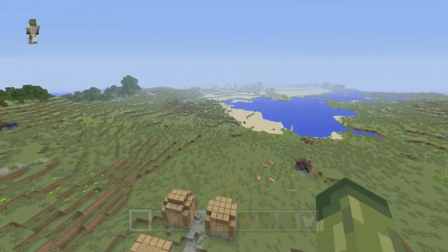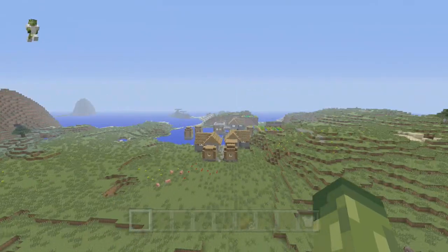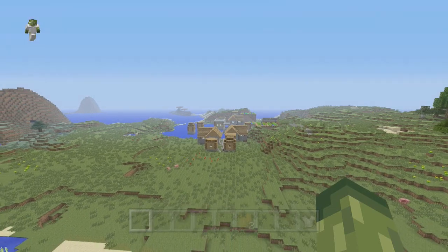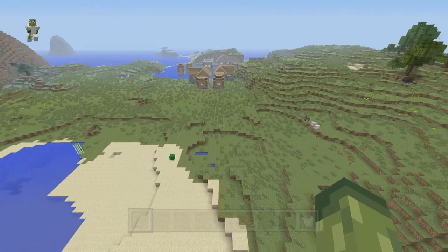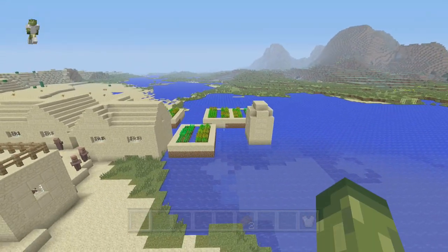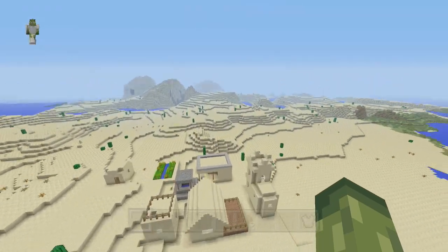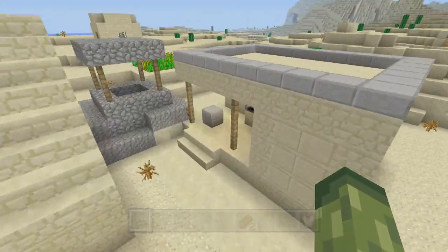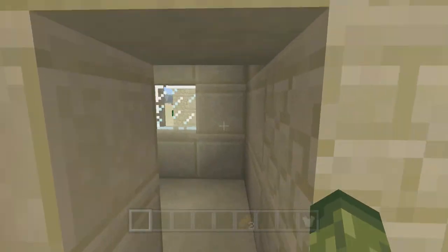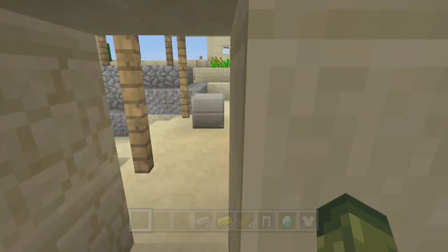So now you understand why the seed is pretty incredible. Let's head over to the other village — you split off into two directions and you can visit either one first. On Minecraft console it's quite rare to get a seed with a village on normal plains; it's normally in a desert like this one. Again, we've got the food source in the water, and we have another blacksmith village — a massive bonus. You cannot complain at all with a blacksmith village.